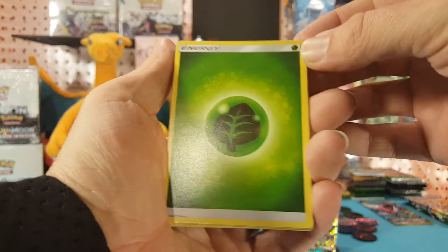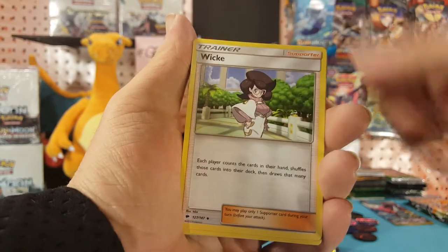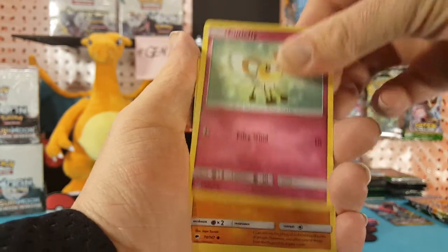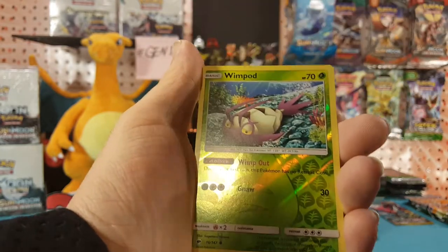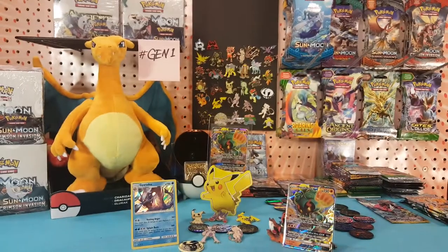Next pack: Grass energy, Wulfricet, Weezing, and we have Grass energy, Seviper, Seviper, Dewpider, Cutiefly, Riolu, Alolan Grimer, Noibat, Wimpod, and Ruxush is our rare.